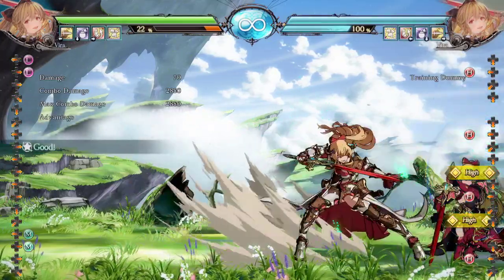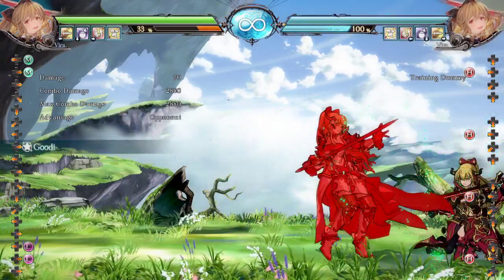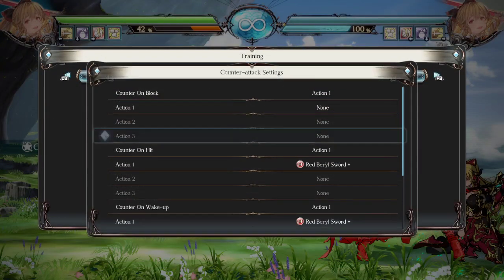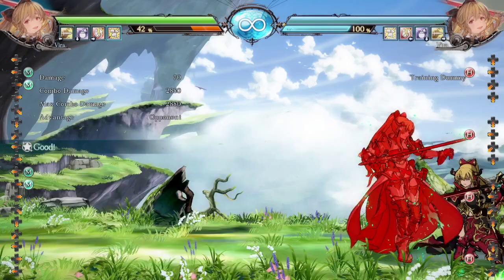The L version has no dash cancel. The M version — she holds it and she dashes forward. This is minus 7. If I set the bot to counterattack with a crouching medium, I'm going to get hit here.